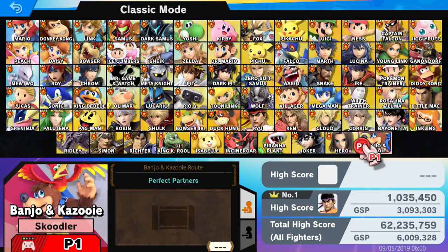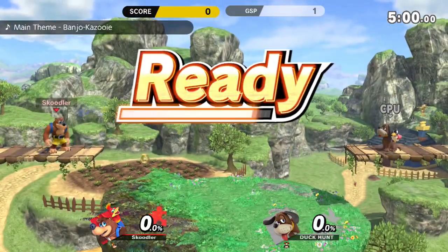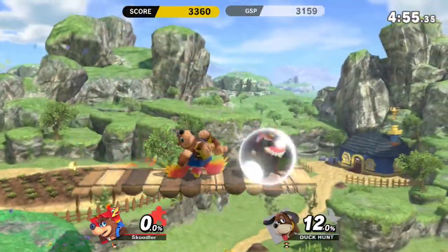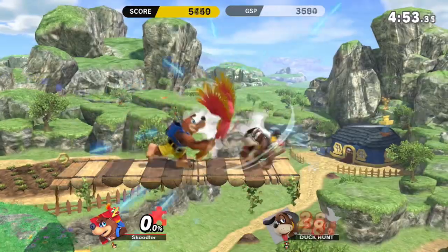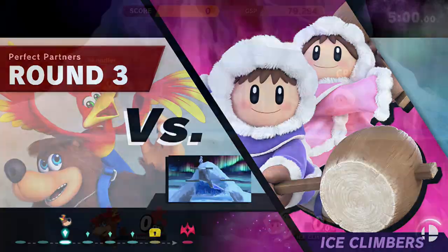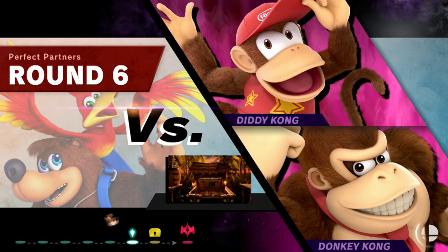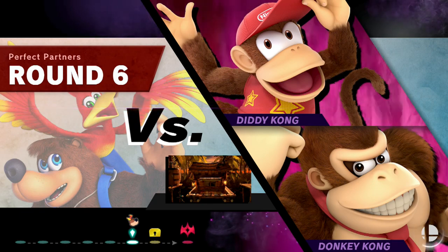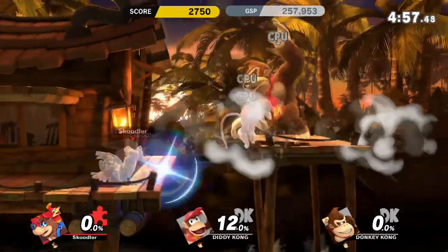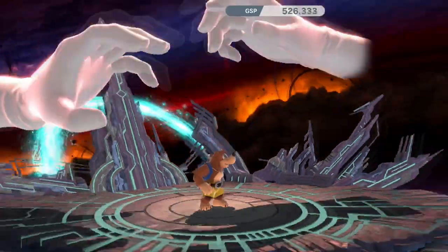In classic mode, Banjo's path is called the Perfect Partners Path, where you fight Duck Hunt first — so you can take your anger out on that. Then you fight Rosalina and Luma, Ice Climbers, Link and Zelda, Fox and Falco, and DK and Diddy — very suitable, those are his Rare buddies. Good to see him back home with his friends. And of course Master Hand and Crazy Hand are the final duo to end off classic mode.